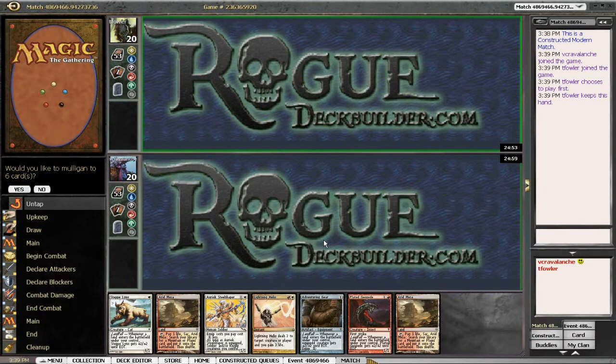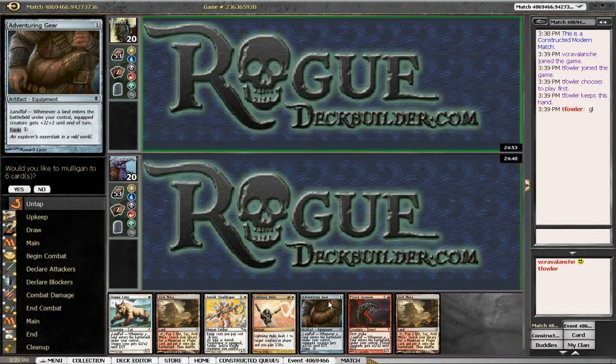Hi, this is Kevin from roguedeckbuilder.com with match number one with Boros Landfall. We have a pretty good hand with two Arid Mesas. We can lead off with the Steppe Lynx, equip the Adventuring Gear on turn two, and hopefully swing in for a lot after cracking the Arid Mesa. We are on the draw and this is definitely not a mulligan hand.